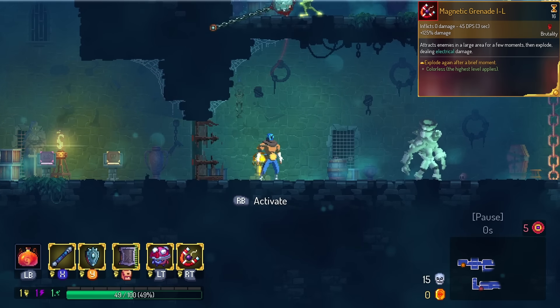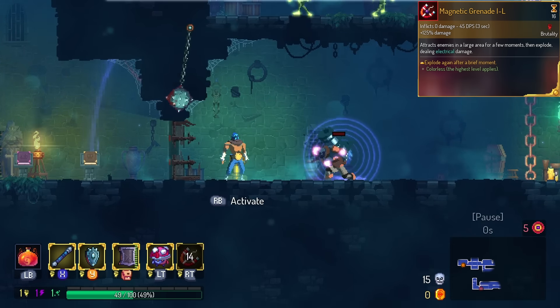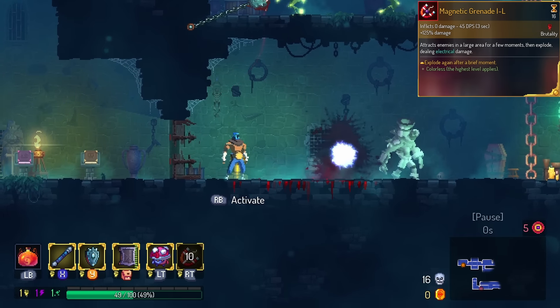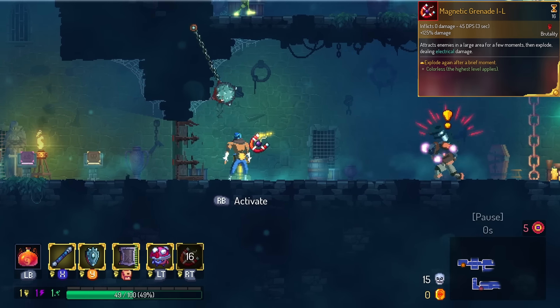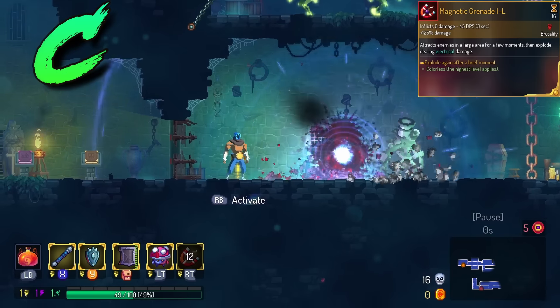Magnetic Grenade also has Echo, similar to Cluster Grenade. Monsters that are stuck inside the middle of it continue to be stuck there for even longer. Against monsters like Hand of the King, you can use it and then still get the grenades pulled in that he throws at you. Still, it is a Magnetic Grenade. We're gonna put this in the C tier — I just don't think it's a good weapon overall.